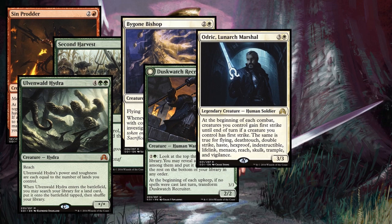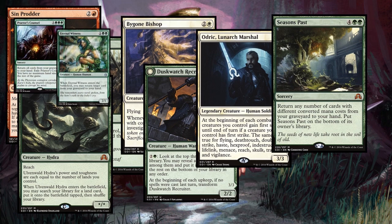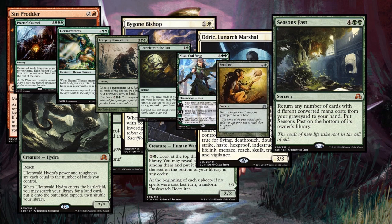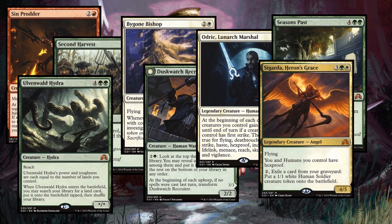Odric, Lunarch Marshal can make your whole team full of keywords and is a very fun card. Now, if you're going to buy one card from all of these, please buy Seasons Past. It's six mana and the recursion value is insane — you can often get three, four, or five cards back from your graveyard into your hand. It's an incredible force and honestly one of the best recursion spells you can cast.